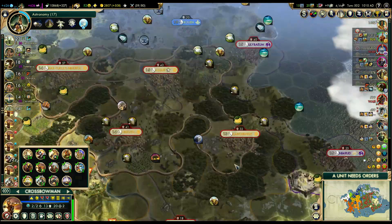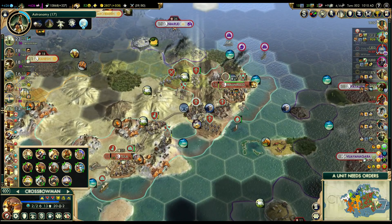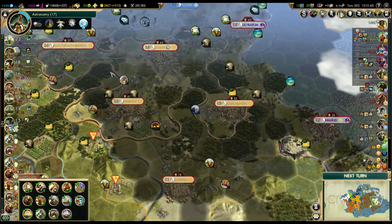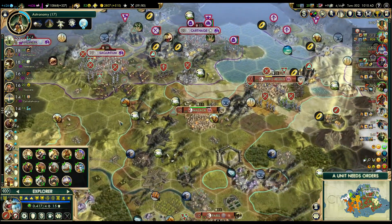I'll just quickly take Saguntum. Fortify, fortify. Now I can send a few crossbowmen just to protect my southern border. It seems that Carthage is slowly running out of ships.